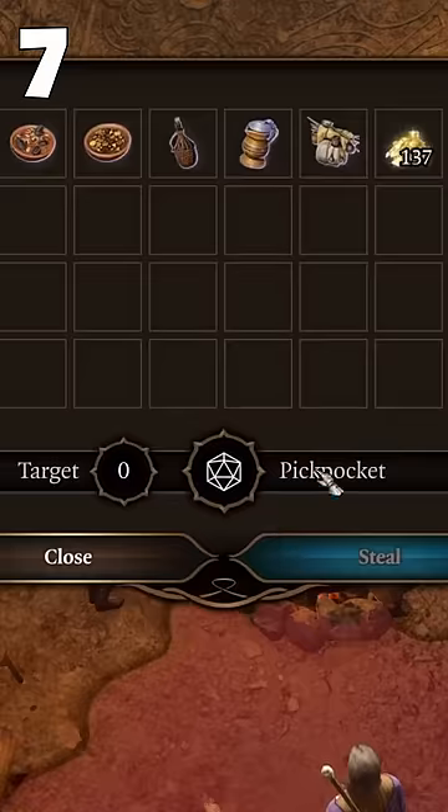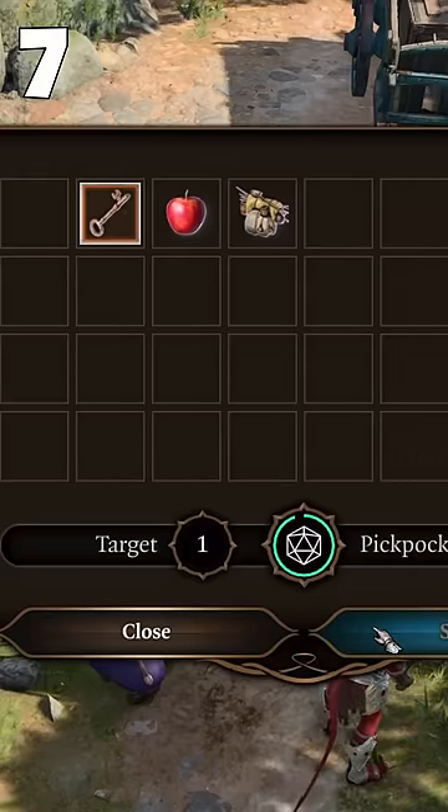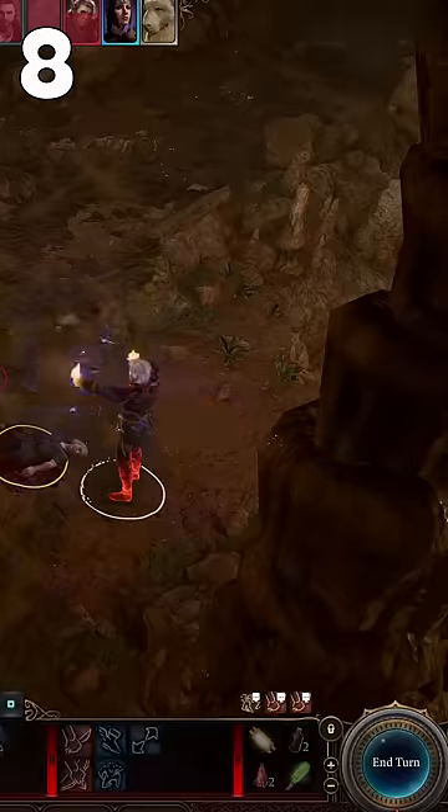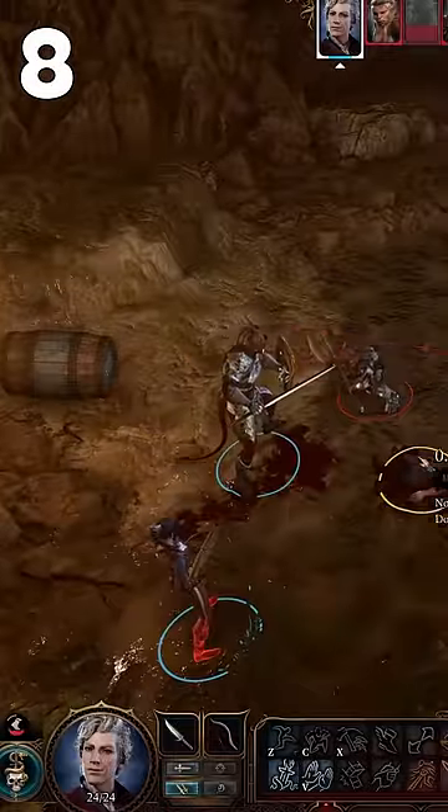Pickpocketing NPCs may unveil secrets and provide keys for locked doors, among other benefits. Inventory is shared between characters — use scrolls or even drag potions from companions during battles.